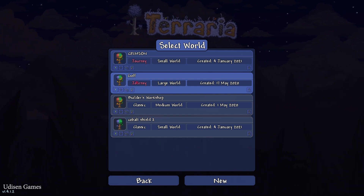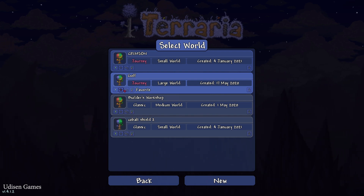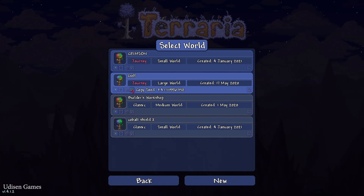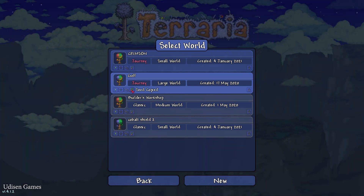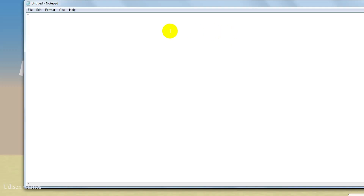Find this option, find this world. For example, I played this world, so I want the world seed from this world. You'll find here different options: Play, Favorite, Move to Cloud, Copy Seed. Press the Copy Seed button and you copy the seed.